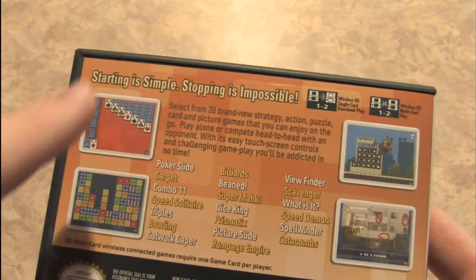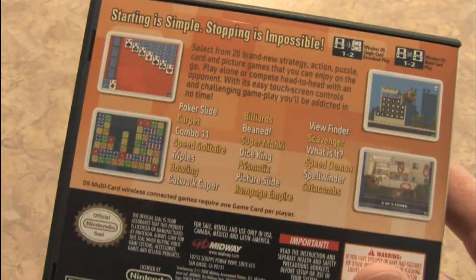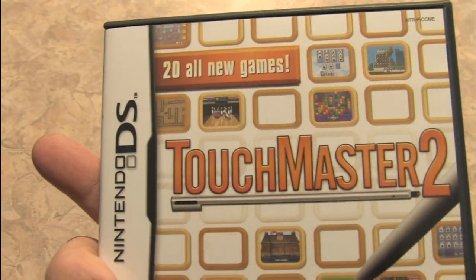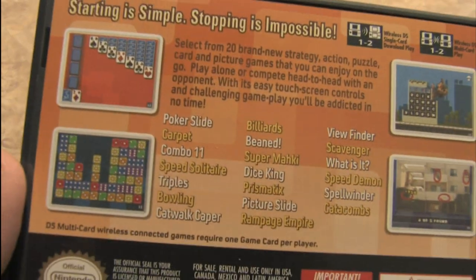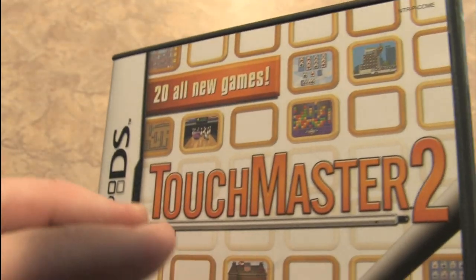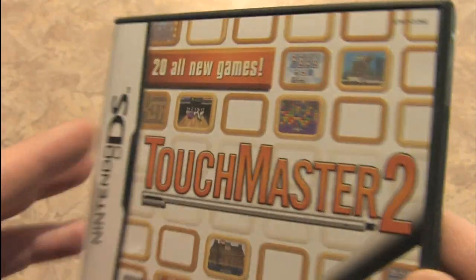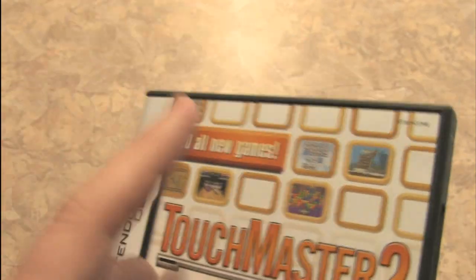Touch Master 2 for the Nintendo DS — 20 all new games where they claim that starting is simple, stopping is impossible. That's a bold claim. That's like saying that Touch Master 2 is an addictive drug. It's like that episode of Star Trek where Wesley Crusher finds out that the crew on the Enterprise is playing a video game that's actually an alien thing warping everybody's mind — and Ashley Judd was in that episode. She was hot in the Star Trek outfit.